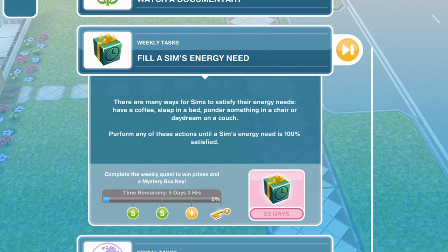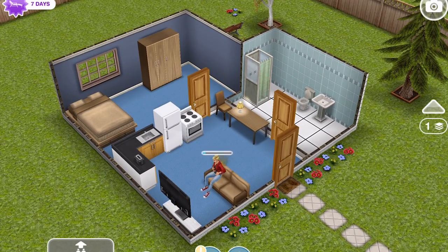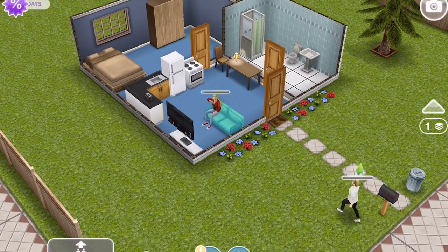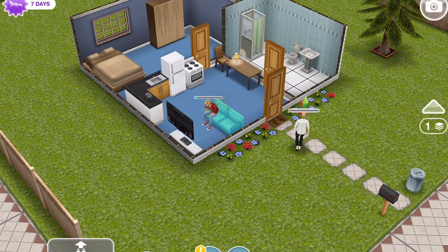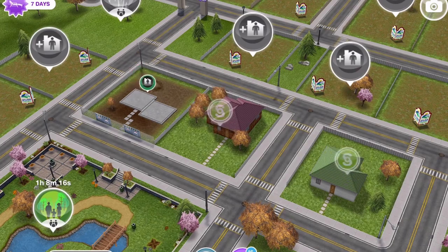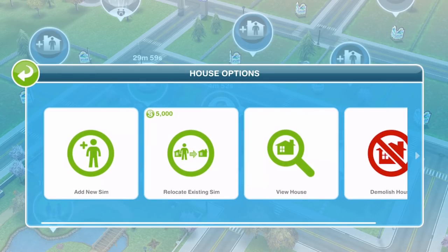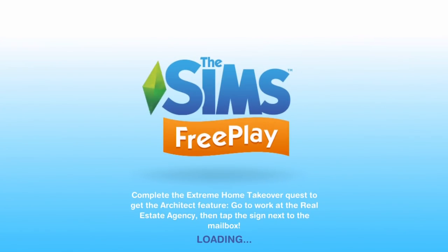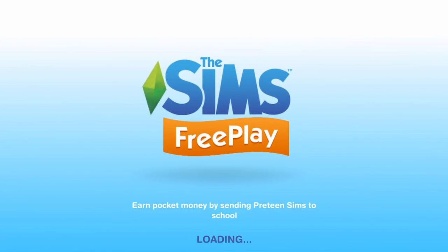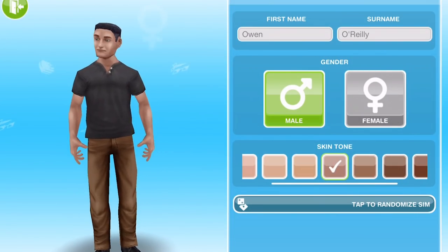The next thing we need to do is fill a sim's energy need — these are simple tasks. I'd definitely say get on with the weekly tasks as soon as possible in the game. Our new house is now ready, so let's click on it and add a new sim. We are going to add a male sim — a viewer suggestion — Tony Walker.